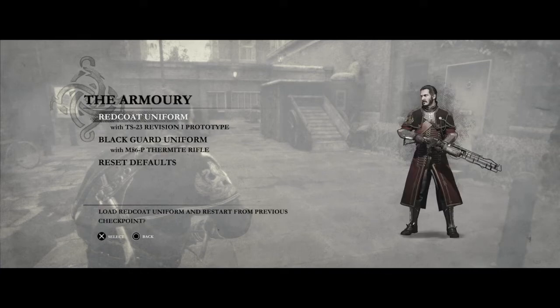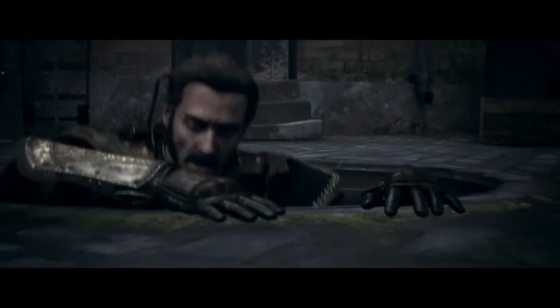You're going to go under Options and the Armory, and you're going to activate the red coat package. It's going to ask you to restart from the last starting point.